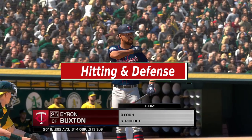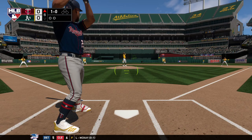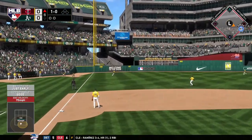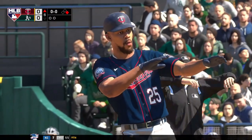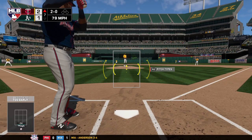SDS doesn't disappoint with their promise of rewarding good hitting this year. An overhaul of their hitting engine and revamped plate coverage indicator provides a fresh new perspective and feel to hitting this year. While hitting on dynamic difficulty as well as legend, power hitters truly felt powerful and contact hitters placed the ball all over the field. Hitting felt natural again. However, perfect-perfect feedback still ended up being line outs occasionally with low power hitters.